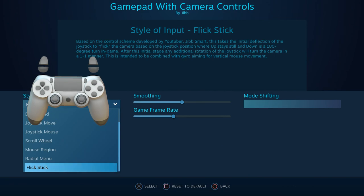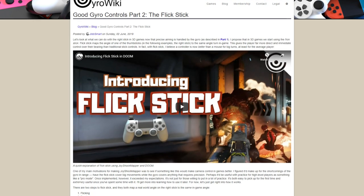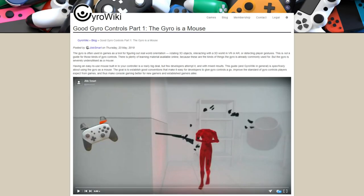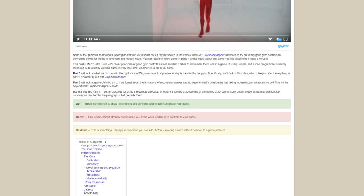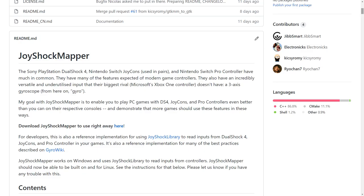I created FlickStick about two years ago, and for a long time was just using it on my own, until I had a public version of JoyShockMapper out about one and a half years ago. For a long time JoyShockMapper was the only way to play with FlickStick. I maintain GyroWiki, which has resources for developers on how to implement FlickStick and really good gyro controls.